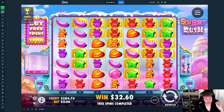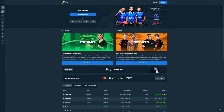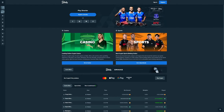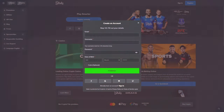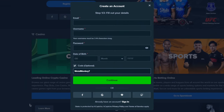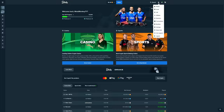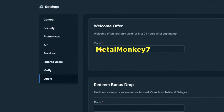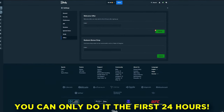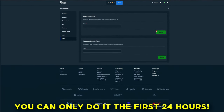Sorry for interrupting in the middle of the video, but if you want to support me and also have a chance of winning some of the $2000 weekly from my competition, you can sign up under my affiliation by clicking register, then click 'code optional' and type in MetalMonkey7. Or go to settings, then offers, and type in MetalMonkey7 and click submit — you can only do this within the first 24 hours after signing up. Enjoy the rest of the video, thank you so much!